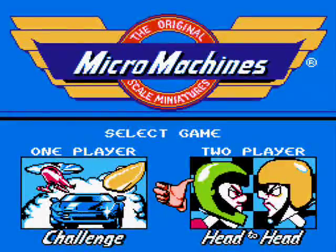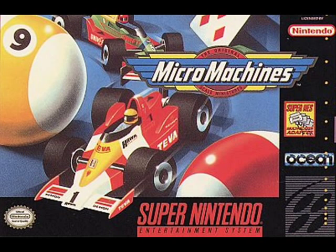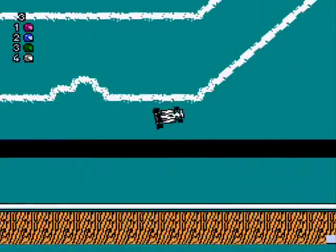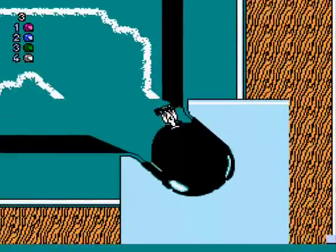There's also a two player mode, which is one on one, either a single race or best of seven series. Micro Machines was ported two years later to the Sega Genesis and Super Nintendo. Both versions were almost identical to the NES version, aside of course from visual upgrades and slight tweaks here and there. But the NES version still has aged very well, and really you can't go wrong with any of these versions.